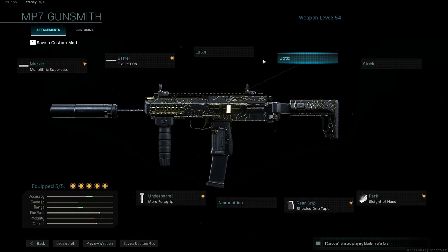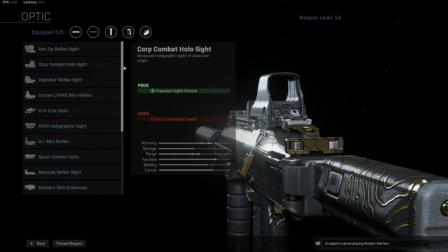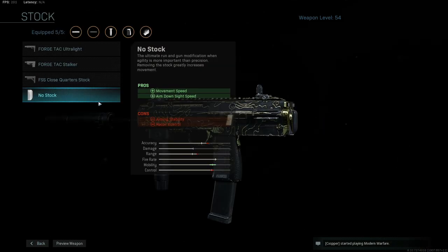I'm going to say that one more time: there's no reason to have an optic on any SMG in this game. No optics. Stock? A lot of people run no stock because of the movement speed and aim down sight speed. Personally, I do not use this — I'd rather use it for one of the other attachments because of Dead Silence. With Dead Silence, you get an insane amount of movement speed, and every time you get a kill it resets back to 100%. So as long as you can keep Dead Silence up, you don't need the movement speed from no stock.